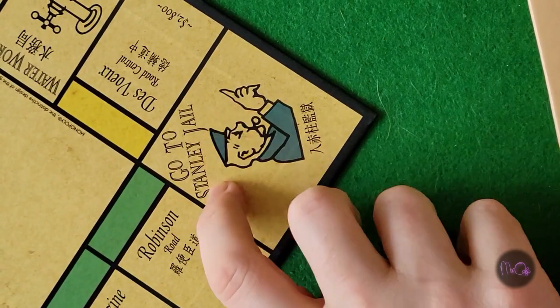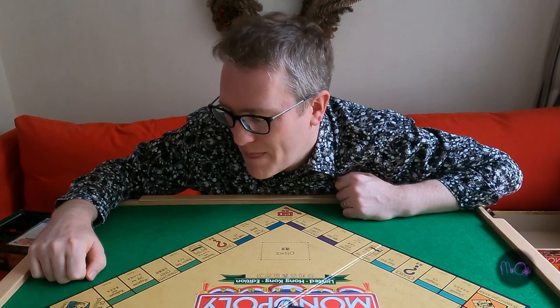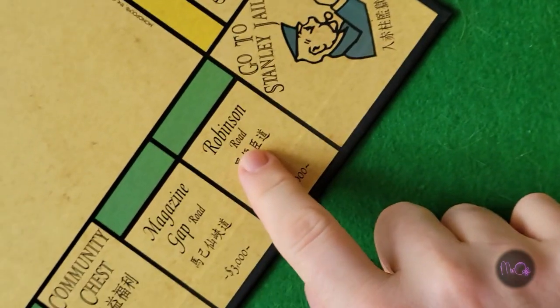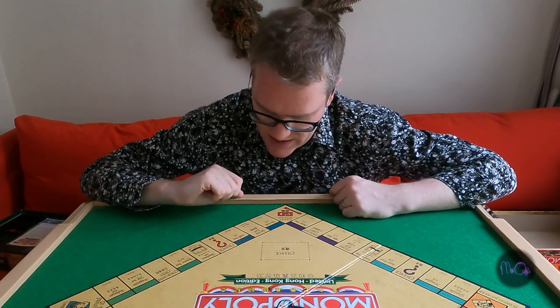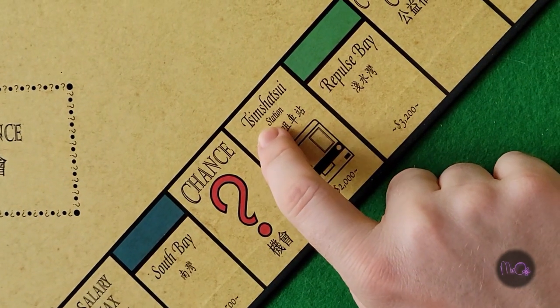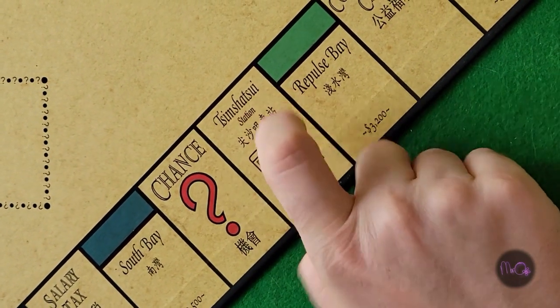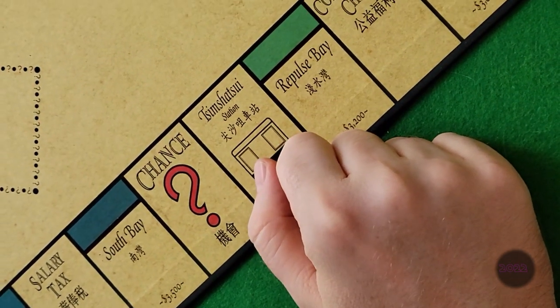Here's a nice little change: it says 'Go to Stanley Jail,' because normally it just says 'Go to Jail.' We've got Robinson Road, Magazine Gap Road, and Repulse Bay, then South Bay and the Peak. This is Tsim Sha Tsui Station — these days that's written a little differently.